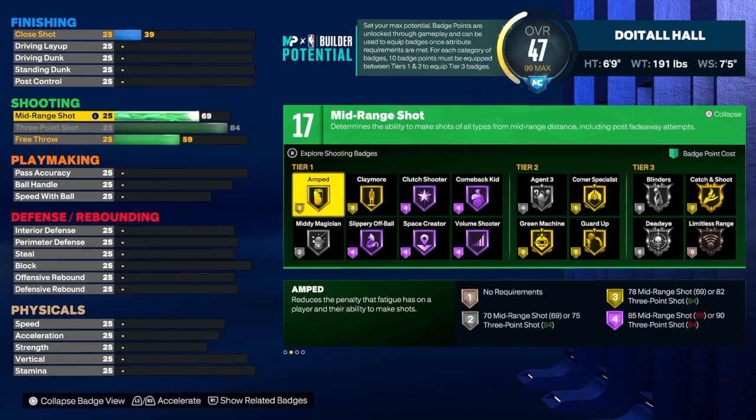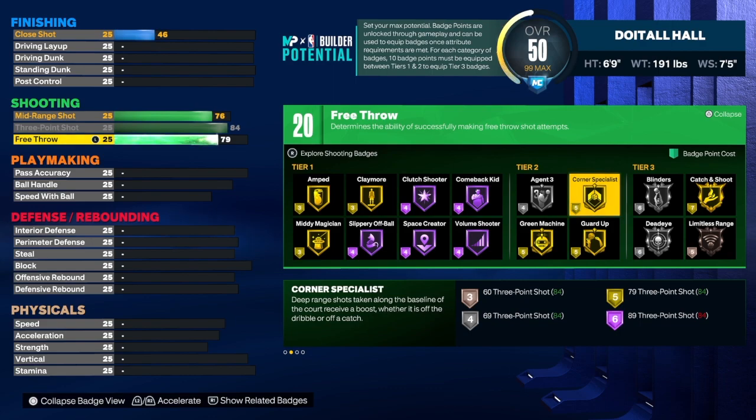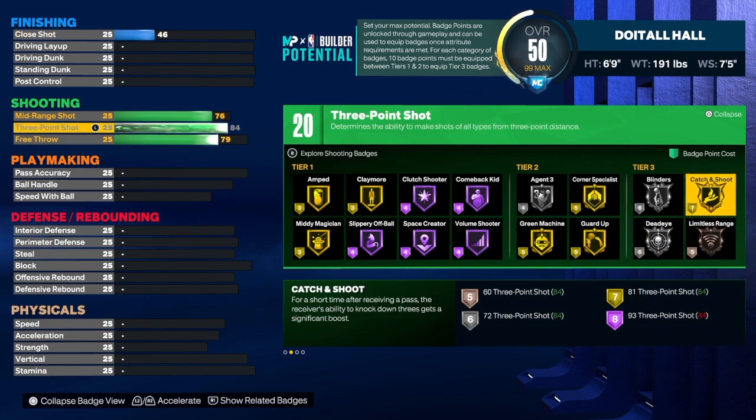For the mid-range shot we're going to take that to a 76. For the free throw we're going to have a 79. Once I was able to get the Vince Carter name I didn't change anything — I left the free throw the same, I left everything the same because I wanted Vince Carter to stay in the shades. I'm pretty sure I could tweak it a little more, but you've got everything you need. I would use Amp, Claymore, Corner Specialist, Green Machine, and Catch and Shoot.